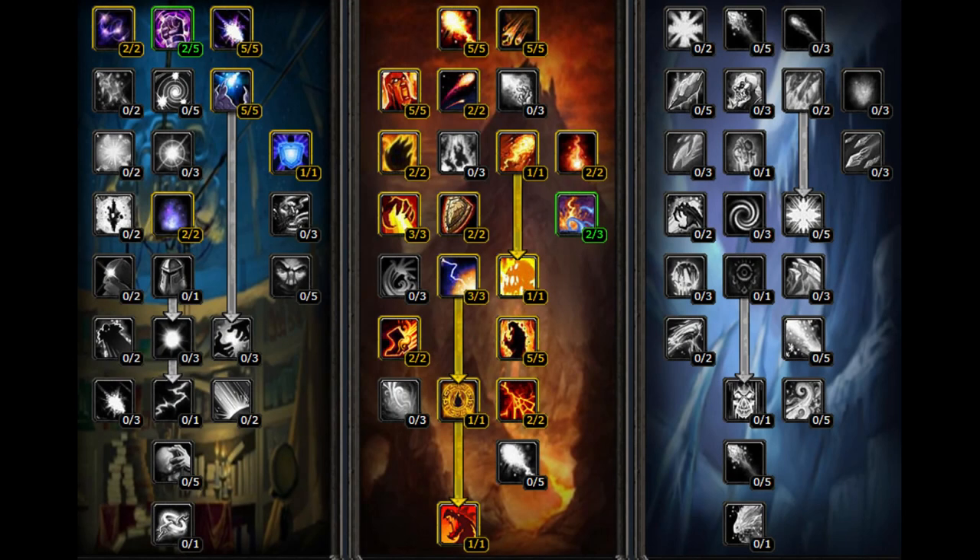This is a more deep fire spec where we get Dragon's Breath at the bottom of the tree, so we can easily control the fight. We also have Counterspell in the arcane tree. This spec offers more survivability and more control, but way less burst.